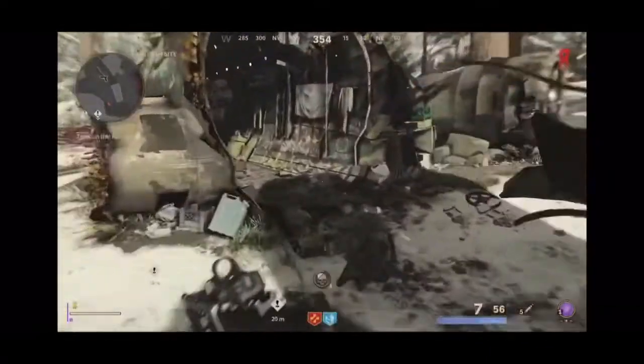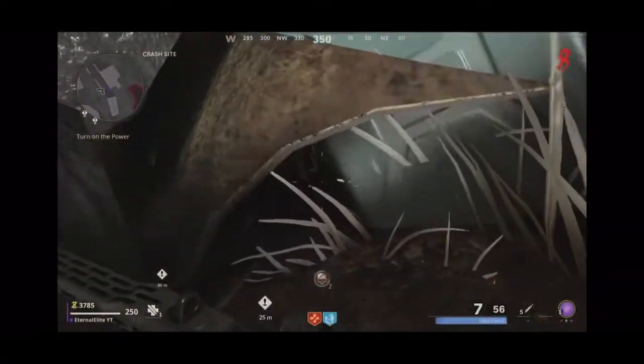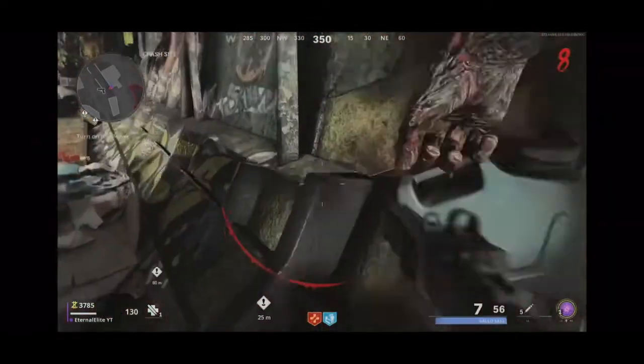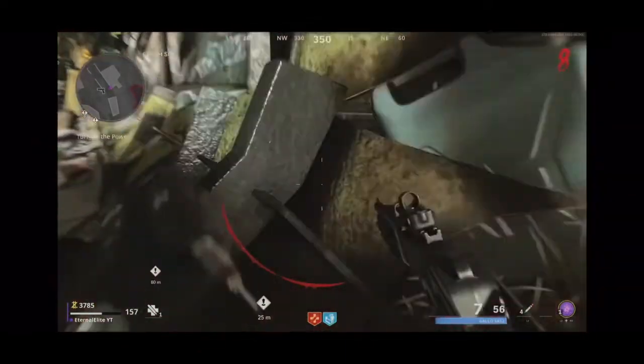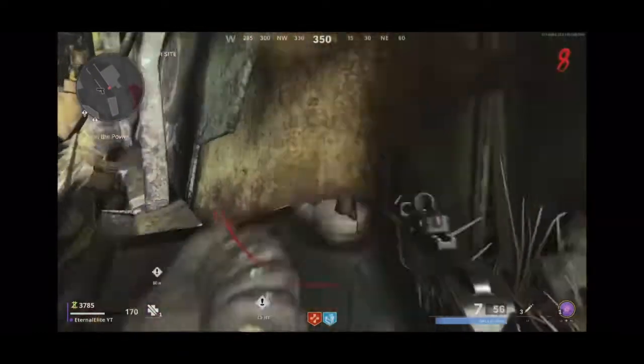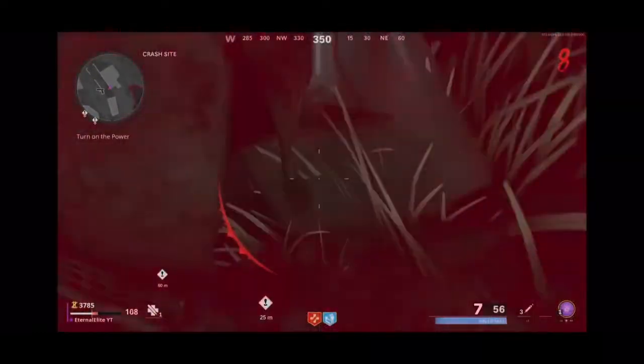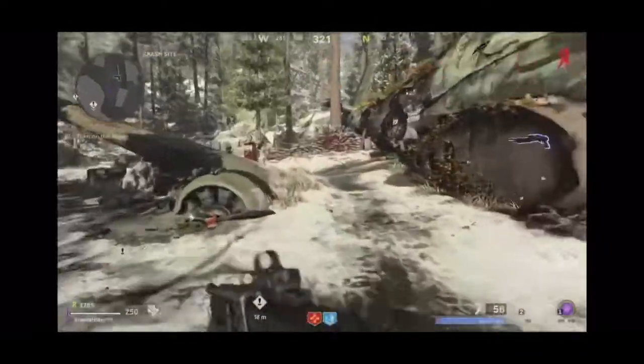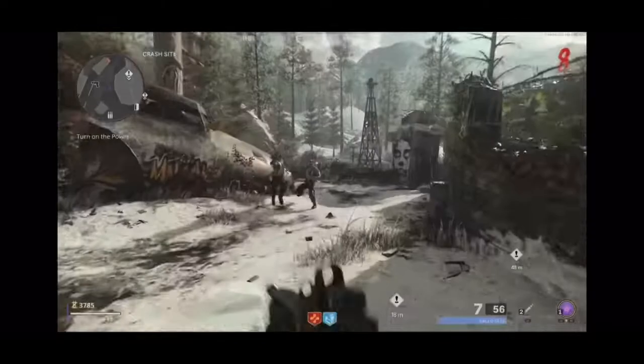The first thing you want to do is get two zombies and come to the location where I'm at right now. Go prone and make sure you have some Stims and a Juggernaut. Sometimes you will not get it, sometimes you will — it's a very hard glitch to do, so just keep trying.